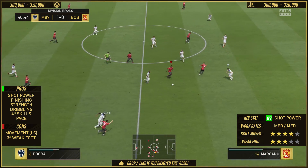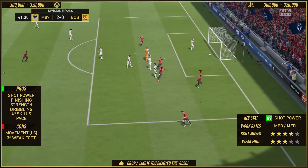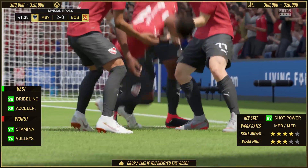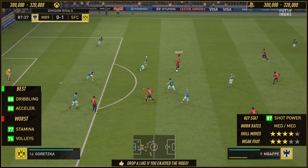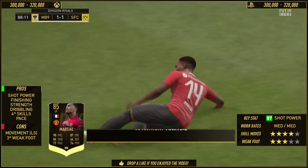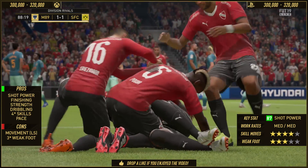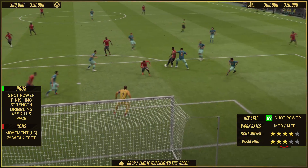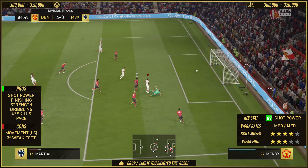He had some important moments where he was in behind defences, one-on-one with the keeper and stuff like that — he didn't mess up. Look at this: one-on-one with the keeper, he doesn't mess up and puts it in the back of the net to make it 2-0 in that Division Rivals Division 3 game. In terms of the best stats, you've got the dribbling and the acceleration. That's a great finish because his dribbling is very, very underrated with this card. The dribbling has always been associated with power and pace — it's still there. With the 85 agility, 81 balance, 87 ball control, and 88 dribbling, he's very light-footed and fleet-footed, and he can trap a ball instantly then dribble from there.